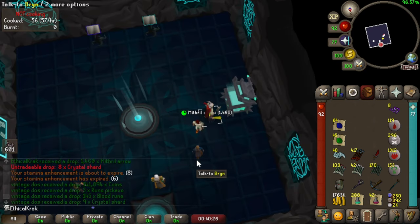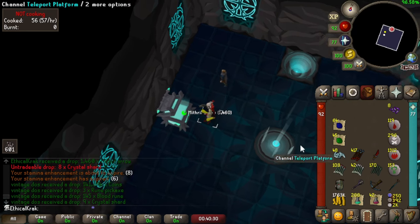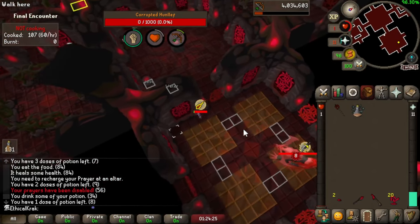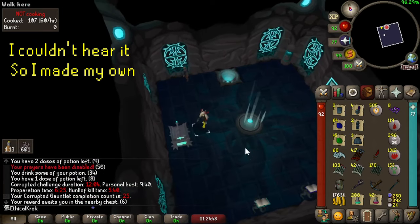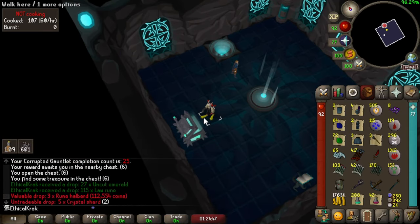We're going to go up to 25 KC — I think half the drop rate of an armor seed — just to be making our money. Then we're going to move our focus completely to TOA. Our final kill was so clutch. If you can hear a hum in the background, it is very, very raining right now.